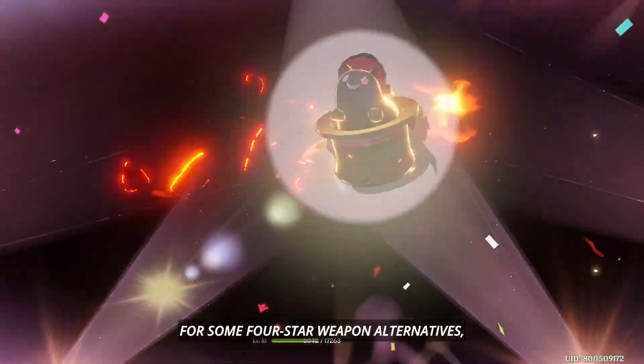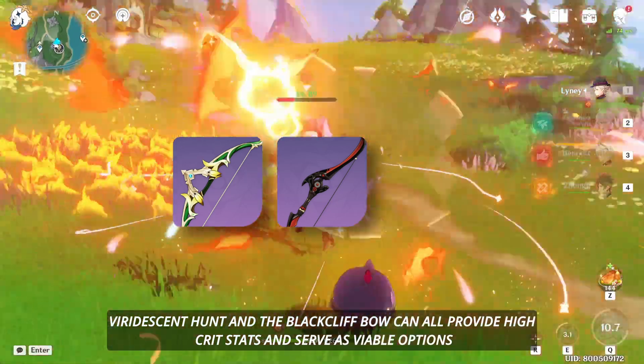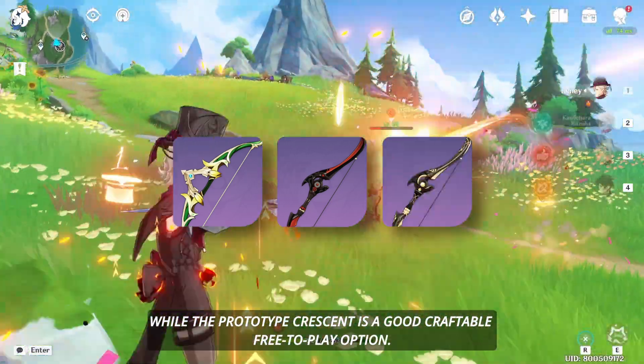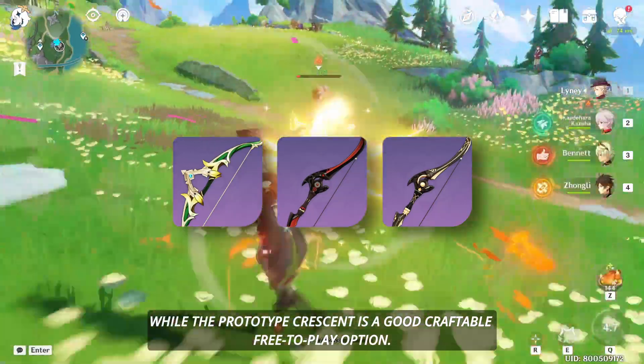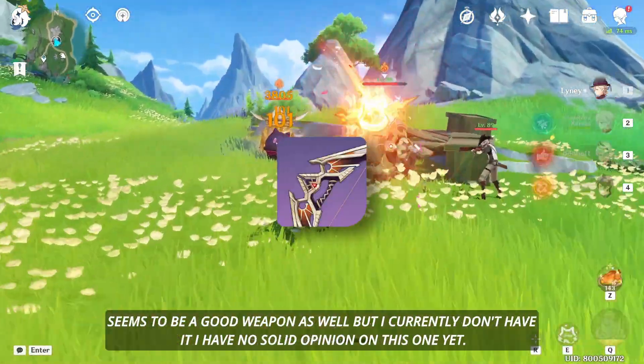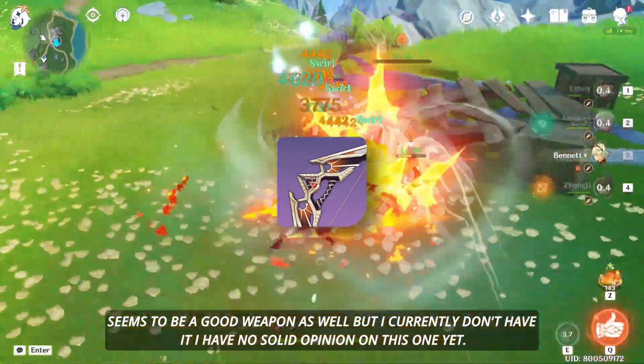For some 4-star weapon alternatives, the Viridescent Hunt and the Blackcliff Bow can both provide high crit stats and serve as viable options, while the Prototype Crescent is a good craftable free-to-play option. The new Battle Pass weapon, Scion of the Blazing Sun, seems to be a good weapon as well, but I currently don't have it, so I have no solid opinion on this one yet.